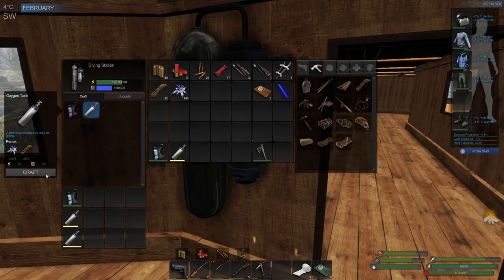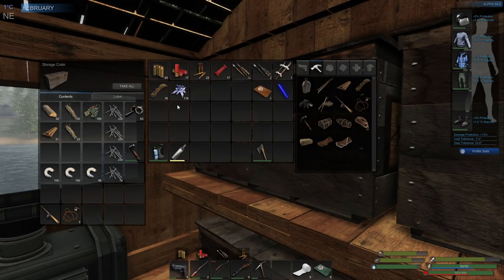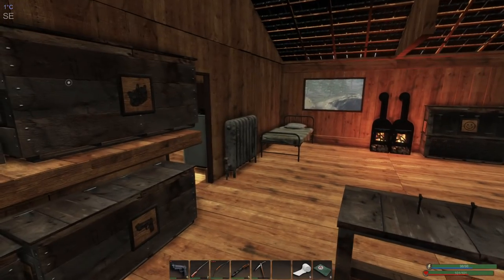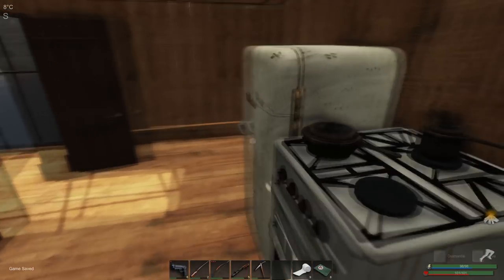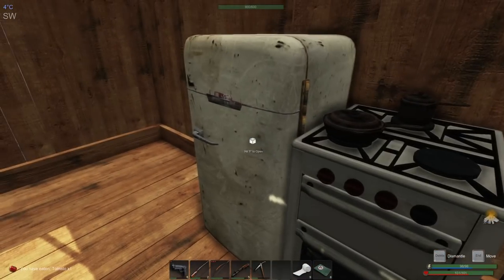We're in good shape on materials, so let's make three tanks. We're going to have to manufacture some more quartz at some point — I'll have to remember to do that. We're not doing too bad with iron fragments, but that's another thing I'll have to rethink. I really want to try and step up production here and get things going.